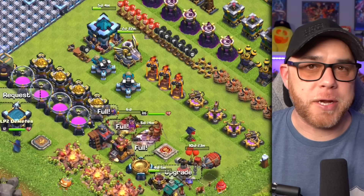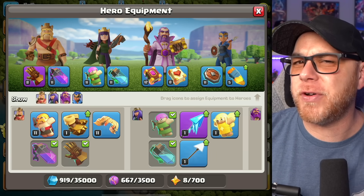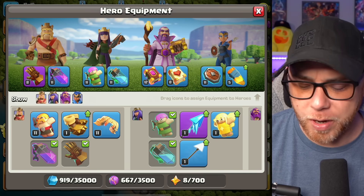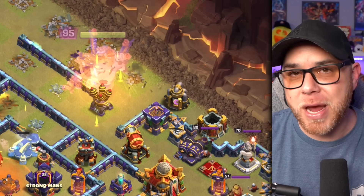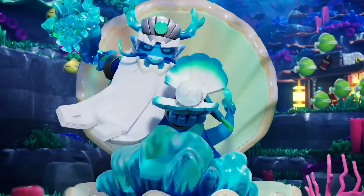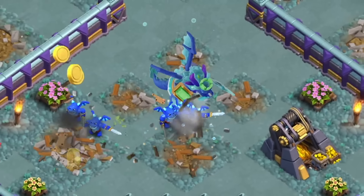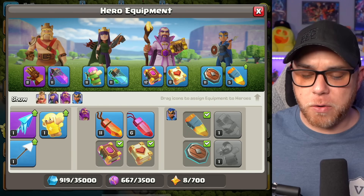That was mostly the traditional stuff we've always upgraded — buildings, laboratory, walls — that really hasn't changed. But 2024 has been a very strange year in regard to an additional thing we need to upgrade: Hero Equipment. We've already seen some changes since the beginning with the addition of the Giant Gauntlet back in December. Then last month they released the Epic Equipment for the Archer Queen — the Frozen Arrow. And there are some things seen in the Clash of Clans Lunar New Year video that looked like the Grand Warden had a special ability coming down the pipeline at some point.